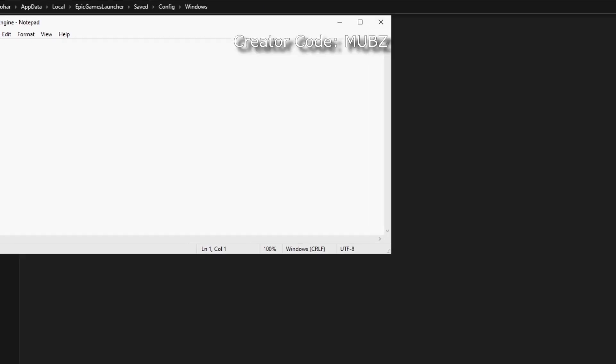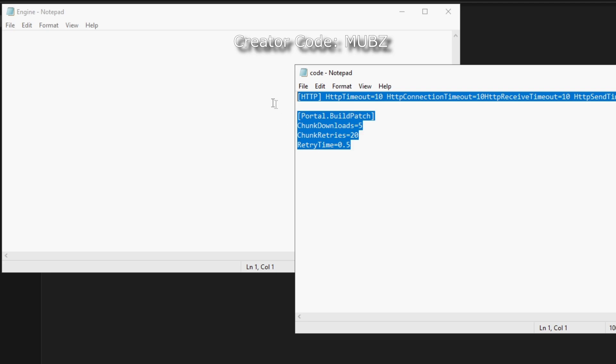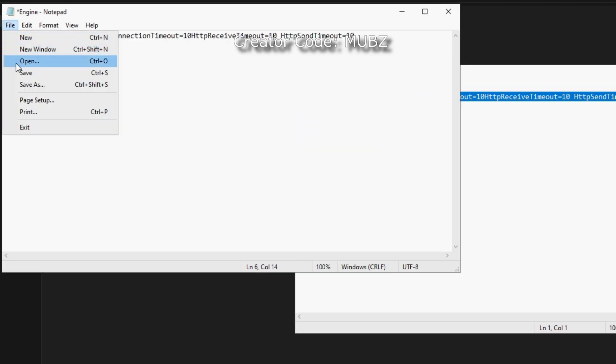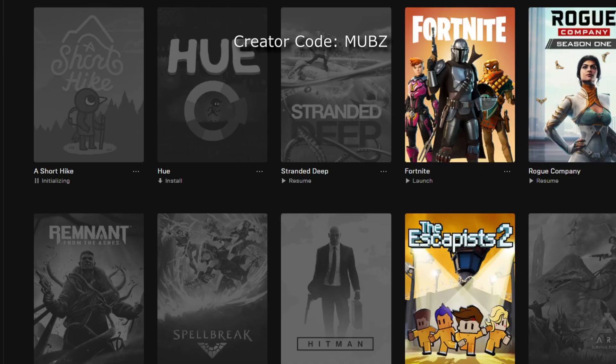Over here, look for Engine and open it. I'll have this code in the description for you guys to copy. Paste this into the engine file and save by going into File and then Save. You'll know when it's saved when the asterisk symbol has disappeared. Once this is done, that's all there is to it.